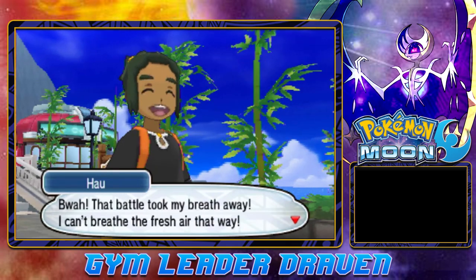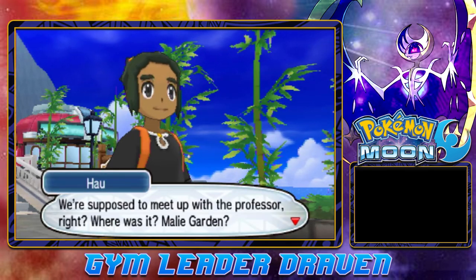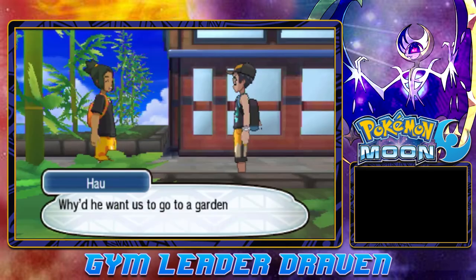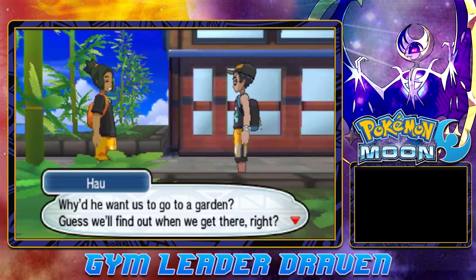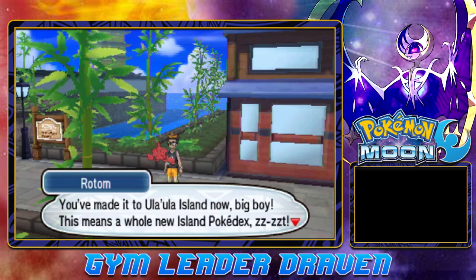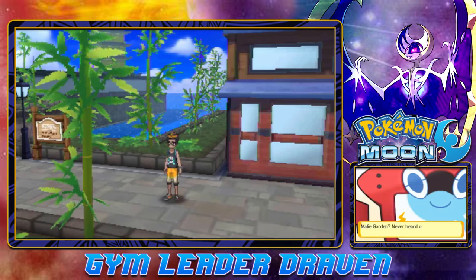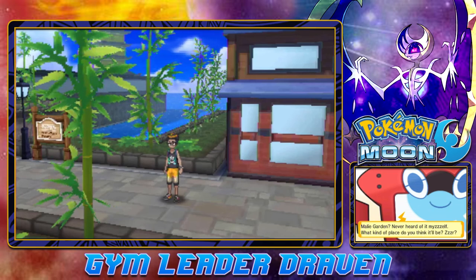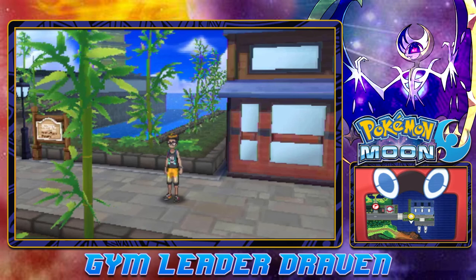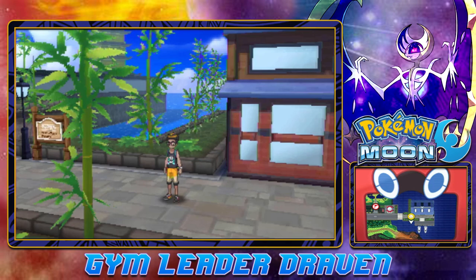That battle took my breath away. We're supposed to meet up with the professor — where was it? Mali Garden. I wonder why he wants us to go to the garden — I guess we'll find out when we get there. Rotom pops up to let us know we've made it to Ula'ula Island — a whole new island Pokedex is all up to Draven. We're going to pause here — that was a pretty good episode. In the next one we'll see what happens at the Garden of Eden, and hopefully no trouble. Thanks for watching — see you guys next time!